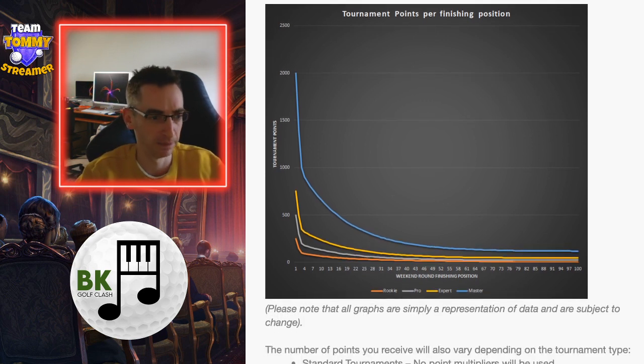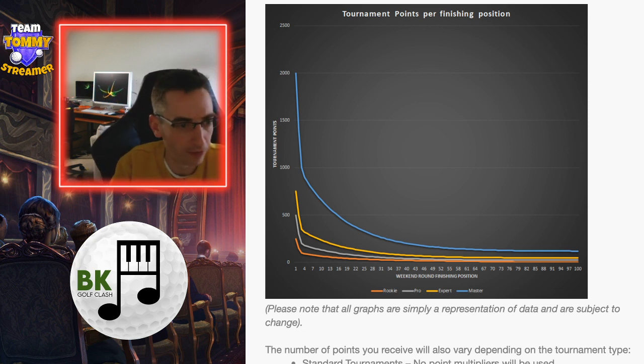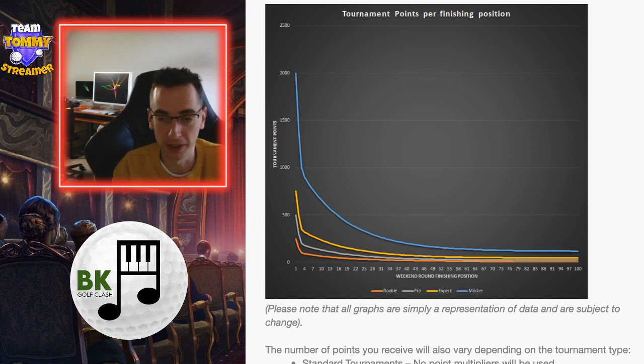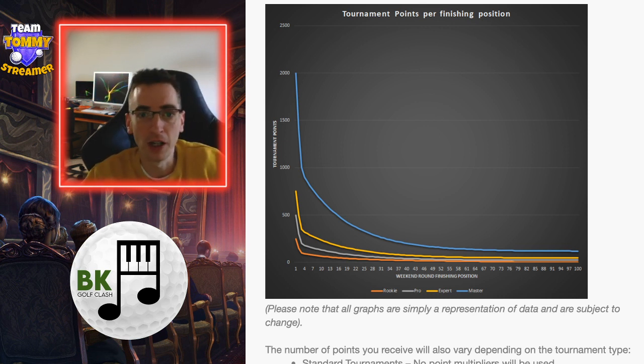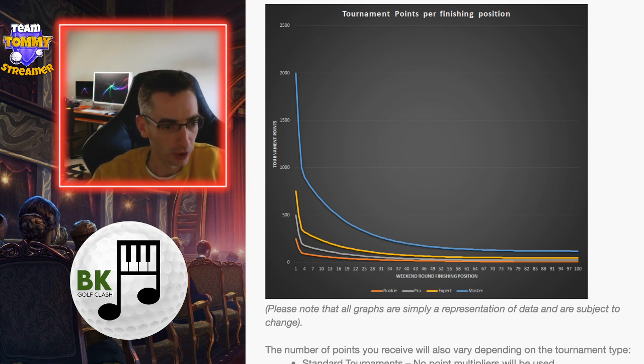The top line is master, and a first place master is going to be 2,000 points. This is not clan points — this is only skill level points. Expert is coming in at 750, 500 for pro, and 250 for rookie. And as you can see from the curves on those graphs, they do reduce at a similar level — they are concurrent per division. But obviously between expert and master there is a huge jump, so 750 for first place expert versus 2,000 for master.